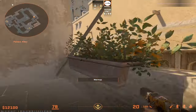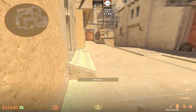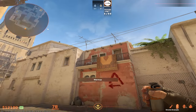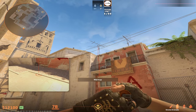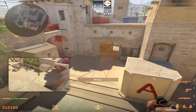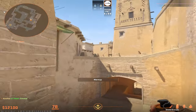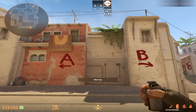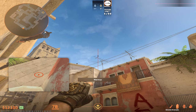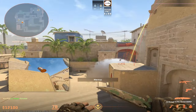For the stairs and jungle smoke, I'll show you one more lineup directly from spawn, so your teammates can throw an extra smoke and cover both stairs and jungle from the same position. For the jungle smoke, get stuck into this corner, aim at the corner of this building, and do a W jump throw. This is going to smoke off jungle completely.